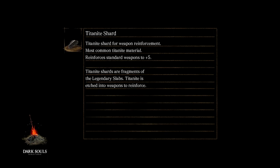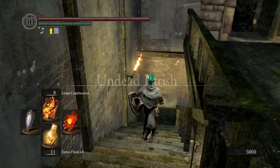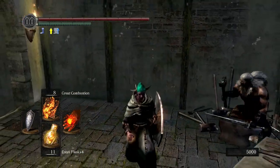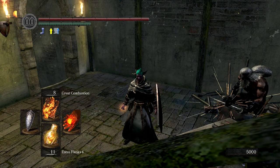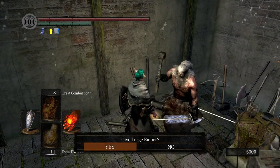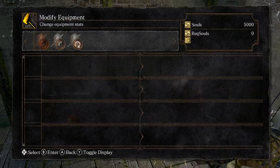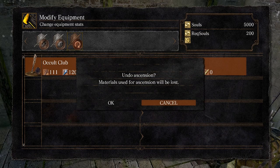So we can actually reverse an Occult Club and turn it into a Divine Club plus five. This is why this is the preferred weapon if you're looking for a divine weapon - it's already going to be at plus five, and it's just what I like to grab after Anor Londo, just before heading to the catacombs. So here we are back at the Undead Parish - we're going to go say hi to Andre. I have done the butterfly already on this playthrough. If you don't know where the Moonlight Butterfly is or how to defeat it, I'll link my Moonlight Butterfly video in the cards. Talk to Andre - modify equipment. We're going to want to go to the far right, which is to reverse an infusion. That takes the Occult Club and turns it into a Divine Club plus five. Undo ascension - and now we have a Divine Club plus five.